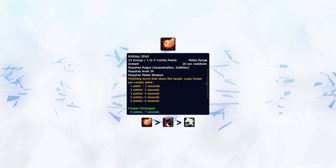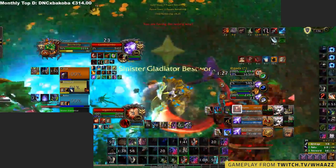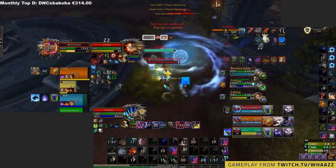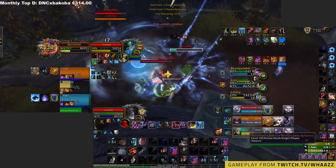For example: Kidney Shot, Vendetta, Smoke Bomb and you kill inside the Kidney Shot. However, in some rare situations it can also be used as crowd control to peel for a teammate, stop an important cast, or extend CC chains in compositions like Rogue Mage. To best use Kidney Shot offensively, always make sure you have your bleeds up before using it — this will allow you to maximize your damage during your Kidney Shot window.